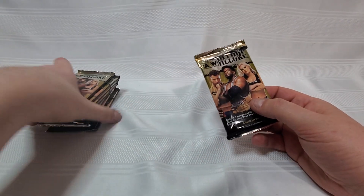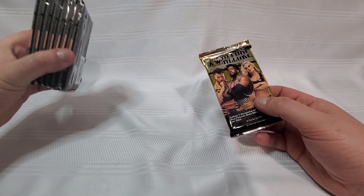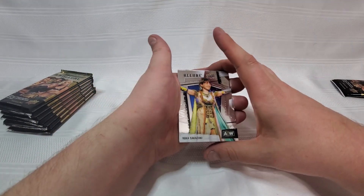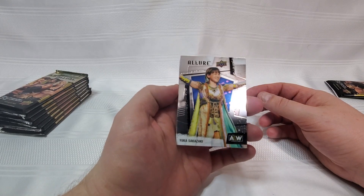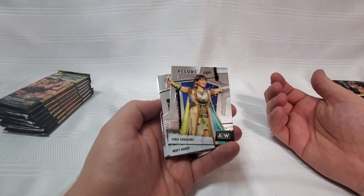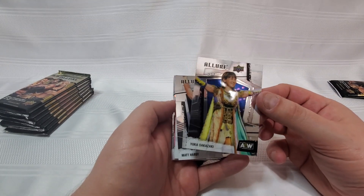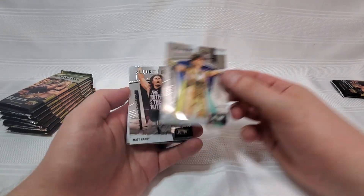I've only seen one or two unboxings so far. I don't know that there's a specific pack that contains the hits the way other hobby boxes are, where it's always the last pack. So let's see what we get. Starting right out the gate with a Yuka Sakazaki, and I do not know why she is still part of these series. As much as I love the Magical Girl, this is a weird one to keep including. These are base cards and they look really cool — there's a lot of depth, dimension, and different textures. The shine is a mirror finish — very cool.